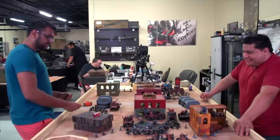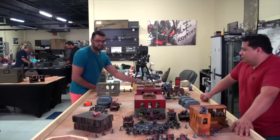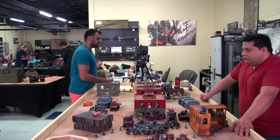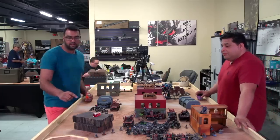I got my Weird Boys out so I can try to jump my Lootas into a better spot so they'll be able to shoot for the entire game, hopefully. I also moved them just in case I failed the jump, so I'll still have line of sight. We're gonna cast Warpath here, which passes — plus three, but perils — and we're gonna cast Jump onto the Lootas, which also passes, plus three but perils again. So, shooting phase — I'm gonna spend two command points for More Dakka on my Lootas, and they're gonna unload into the three bikes.